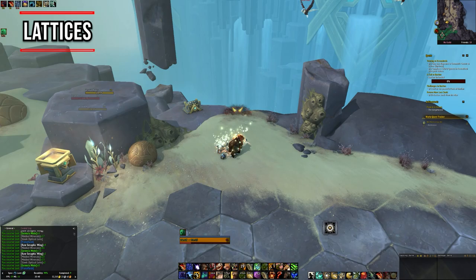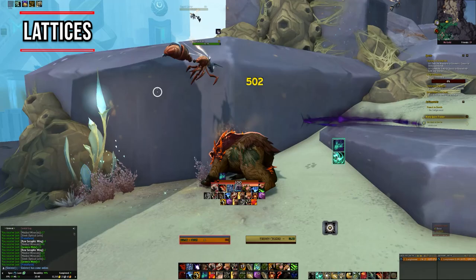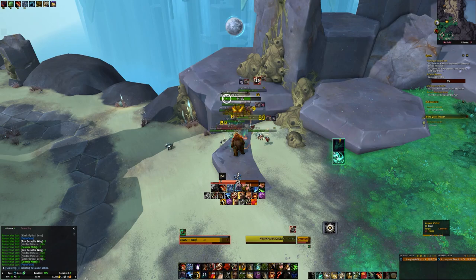Otherwise just kill the type of creature you're farming for. If you want to speed this up and have a lot of gold, you can buy Lattices off the Auction House, though some go for quite a lot — the Vespoid Lattice on my server was going for a hundred thousand gold. So you might need to pay a significant amount to get some of these.